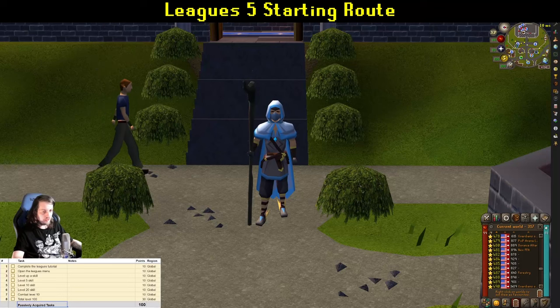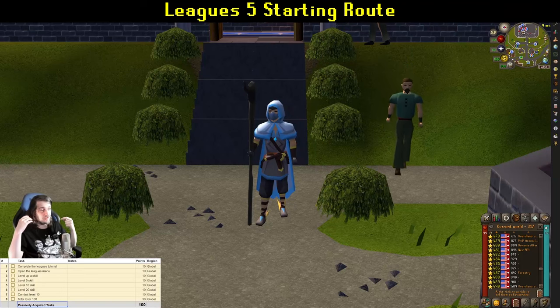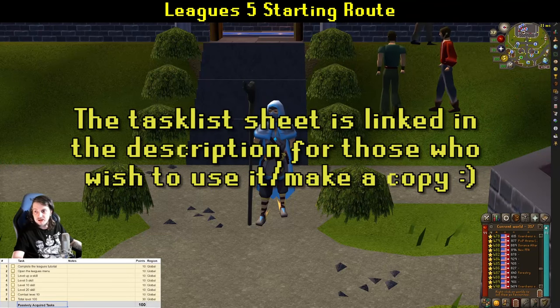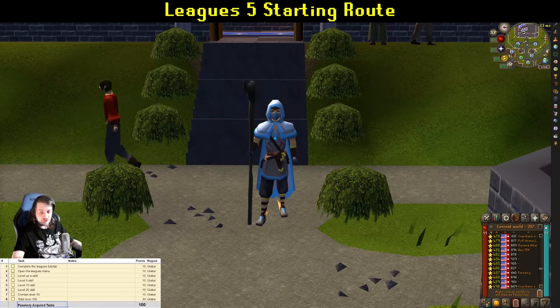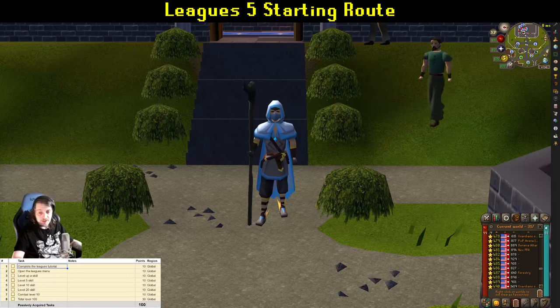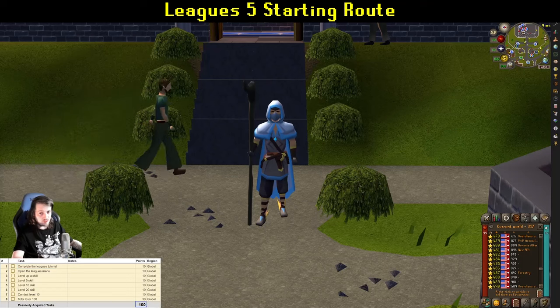slash route, slash plan — what to do in the first hour or two to get yourself your first relic unlocked, your second tier relic, your first area unlock outside of the default area, and your first combat mastery done. You'll see a task list down in the bottom corner. This first section is just passively acquired tasks — things like hitting level 10 in a skill, completing the league tutorial, opening the leagues menu, and hitting various combat levels. You'll get those 100 points passively along the way.